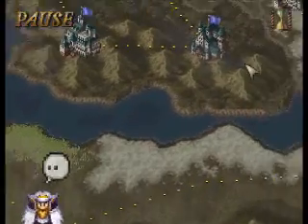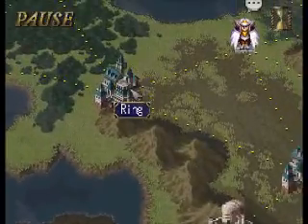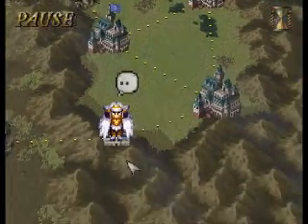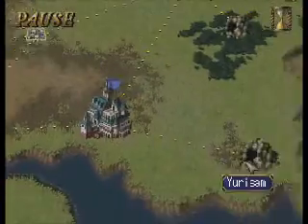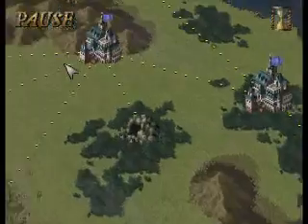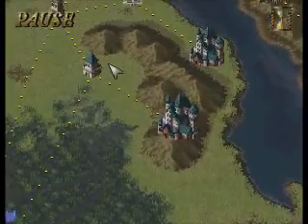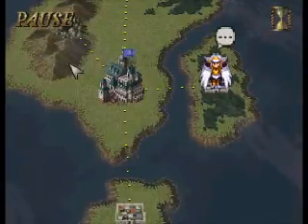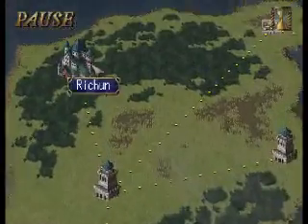Dragon Statues — checking my list — can be found at Ring Castle, Brown, and also at Olives, and good old Cordero. Also over here: Andaria and Rosso, where I don't have anybody right now. Dragon Statues are not as useful as some other things since you can only get your HP up to 127. The last castle is Richun.